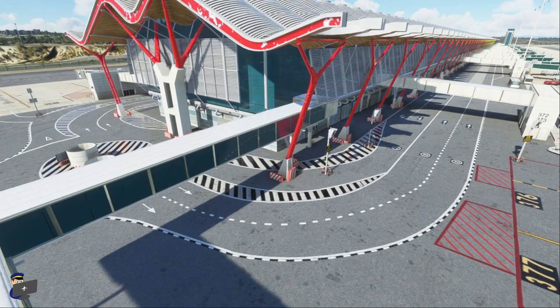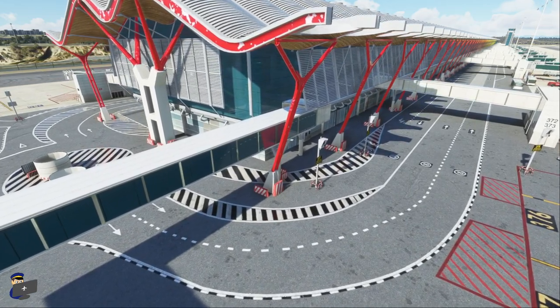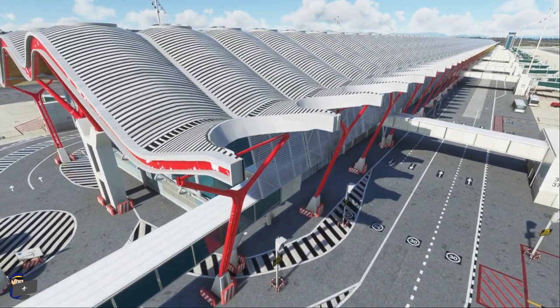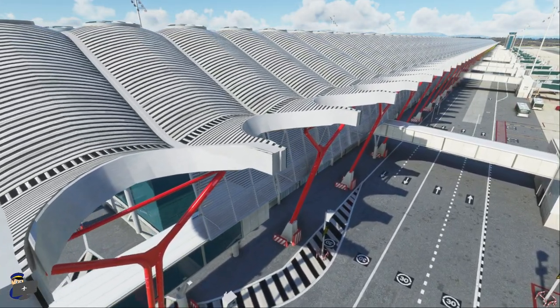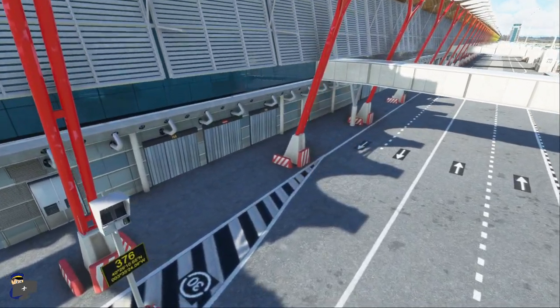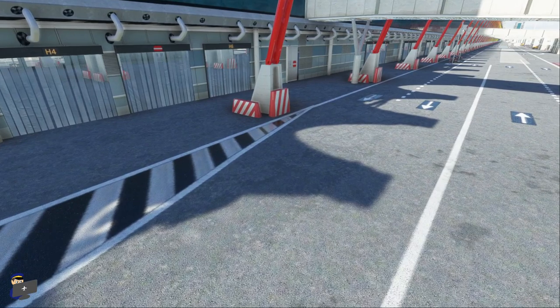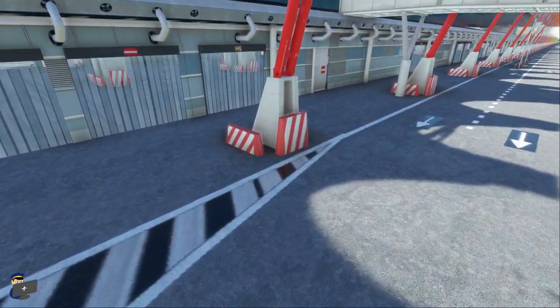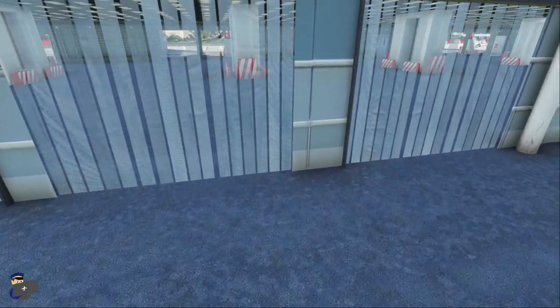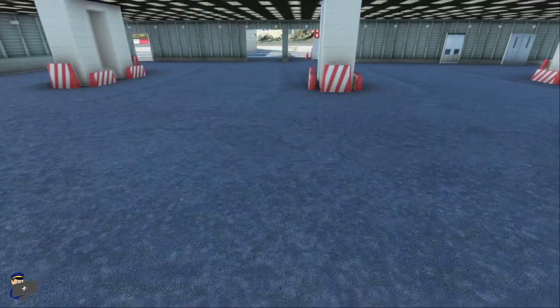Terminal 4 looks absolutely fantastic. I really love the chips in the paintwork, the detail in the structure, the smoothness of its iconic roof — the whole thing looks incredibly realistic. Down at the bottom, you'll notice that we even have a luggage area modelled with some transparent plastic curtains at the entrances. Now, this is a fantastic level of detail.